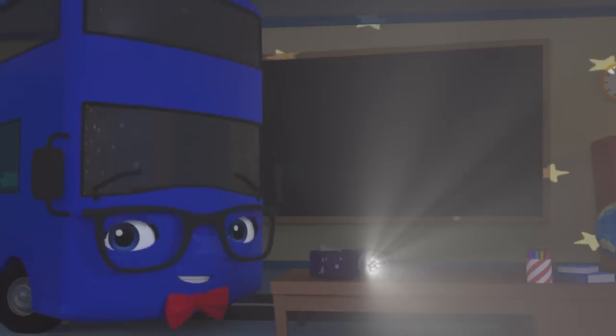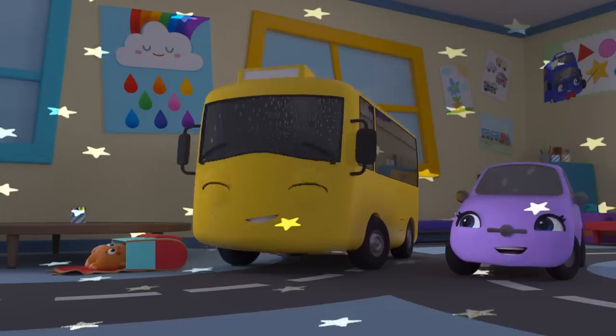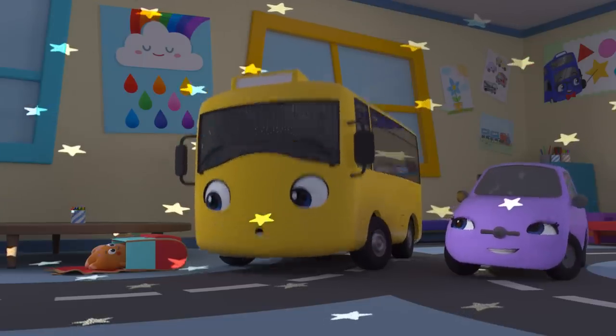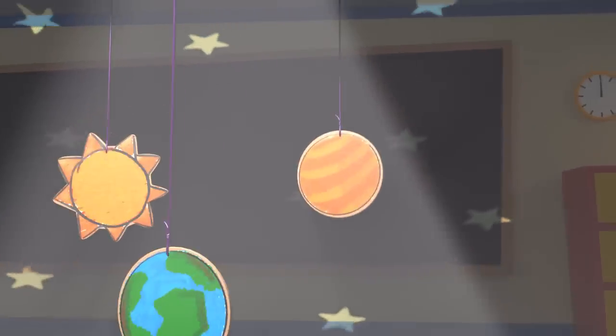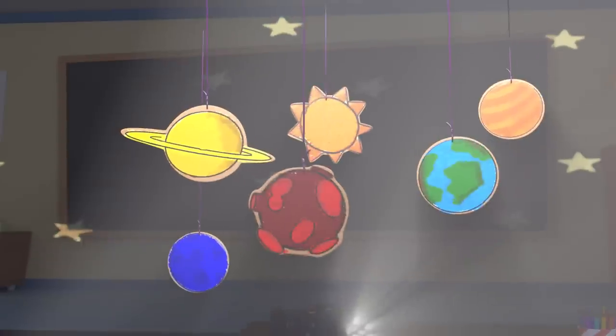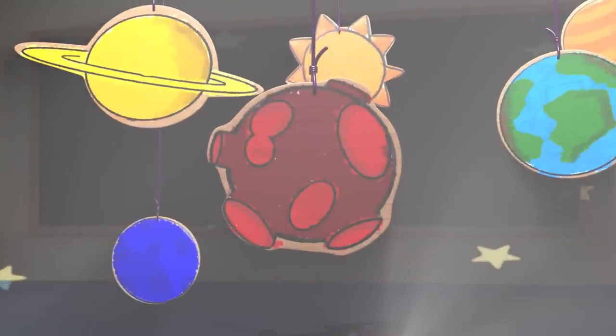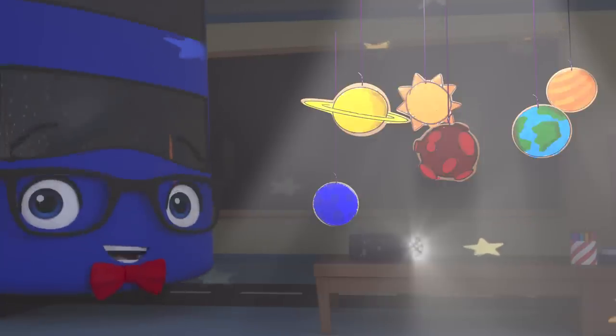Space! This is our solar system — space is so cool! I brought my alien today. This is Mercury, the orange planet! Neptune, the blue planet! And Saturn, the yellow planet — with a ring! And this is Mars, the red planet!